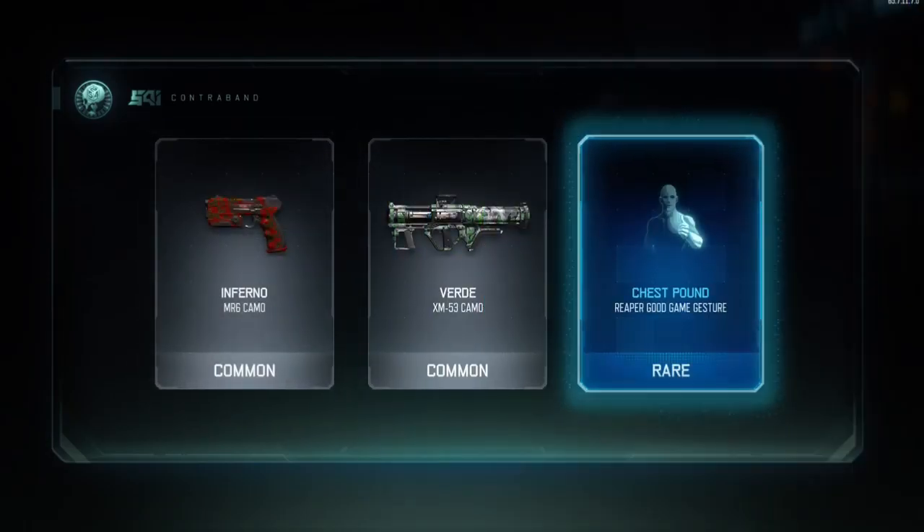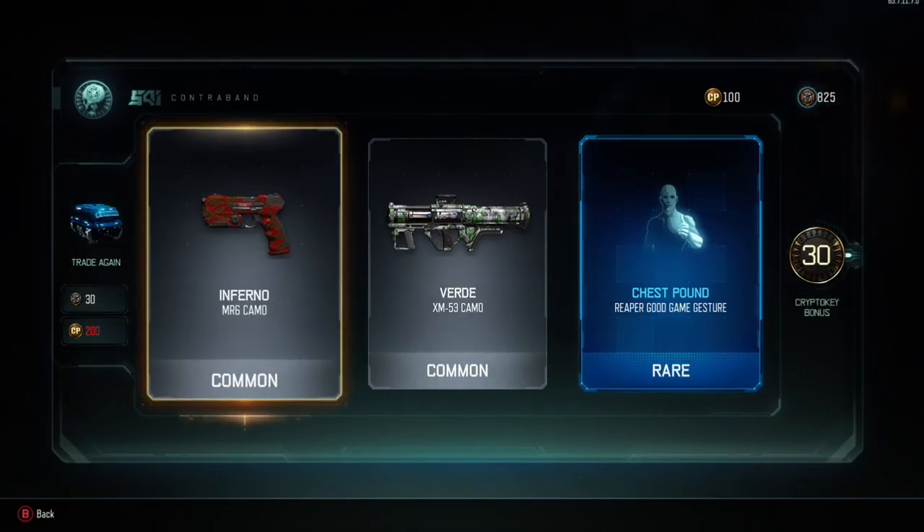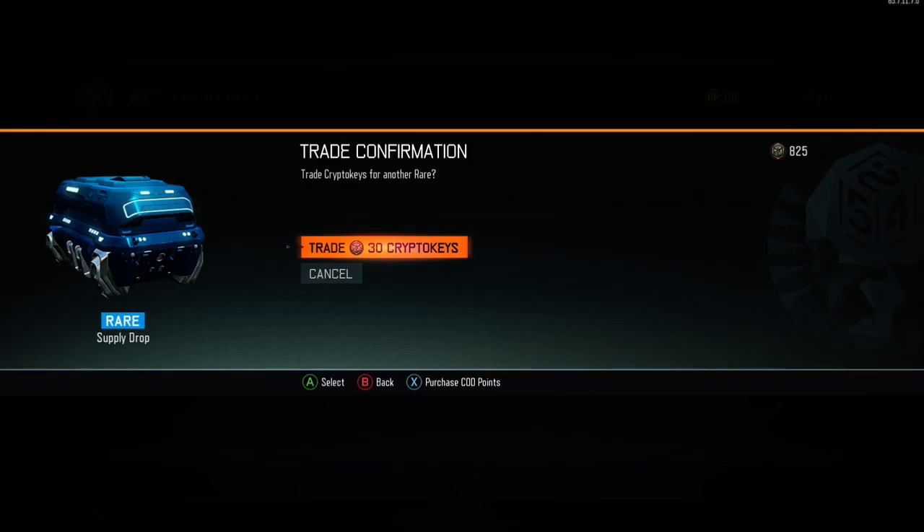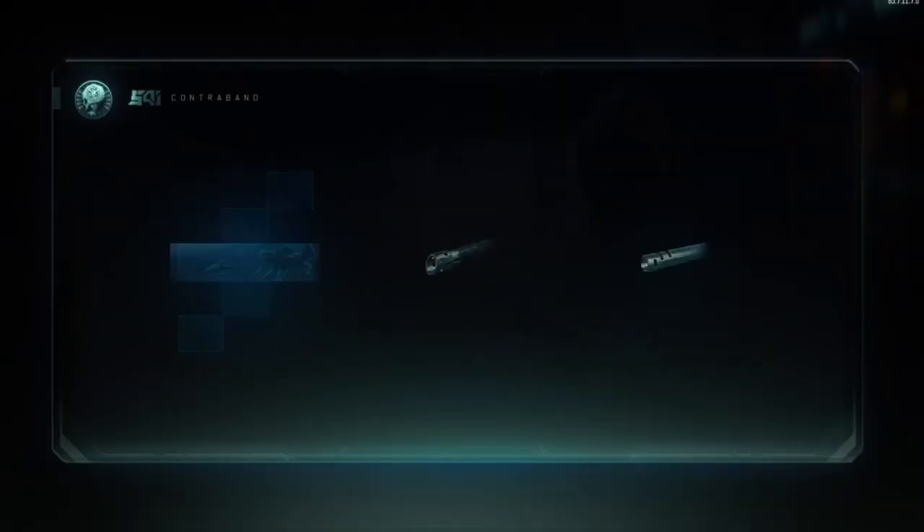Well that one was really, really bad — oh wait, we got a 30 crypto key bonus! Okay, that was super cool — that's basically a free supply drop then.